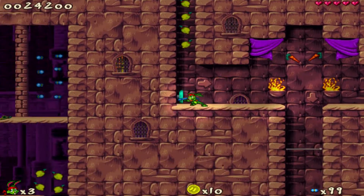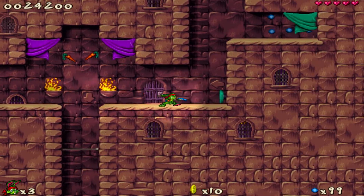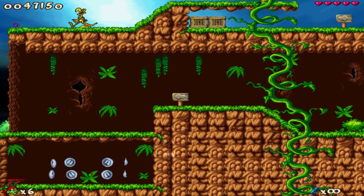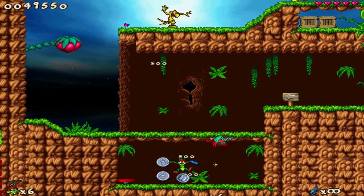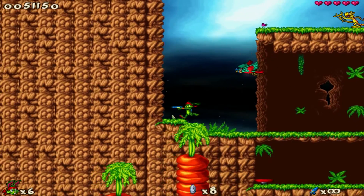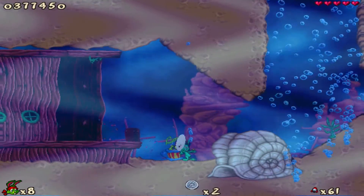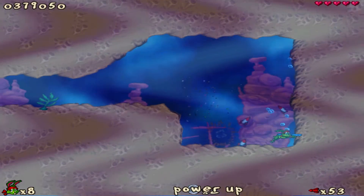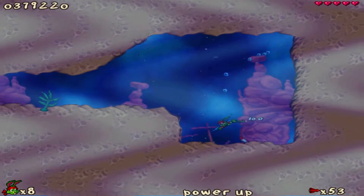Seriously, it's a good thing this game isn't timed, because there are secrets literally everywhere. You are usually rewarded with coins or diamonds, or a whole bunch of treats once you find a secret. The coins can be traded at random vendors around the map to be teleported to a special secret area for more stuff, and diamonds are good for points towards your score.